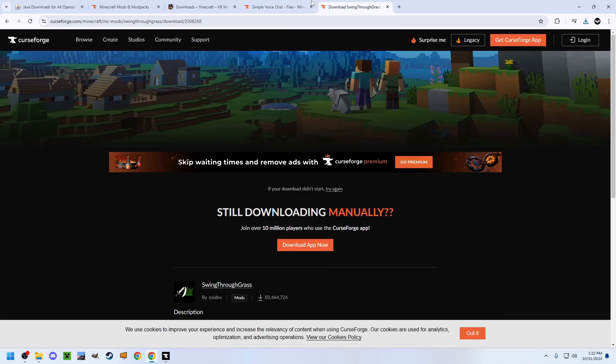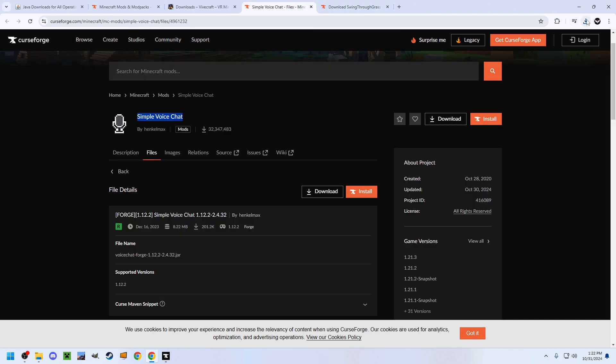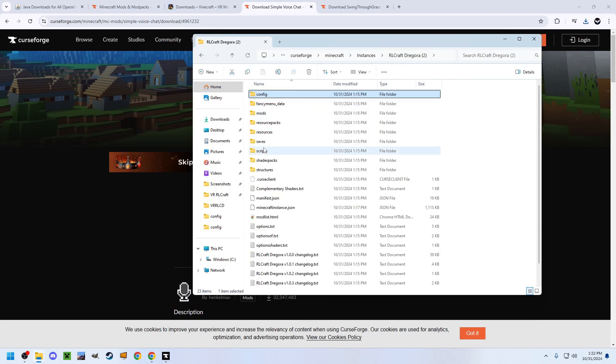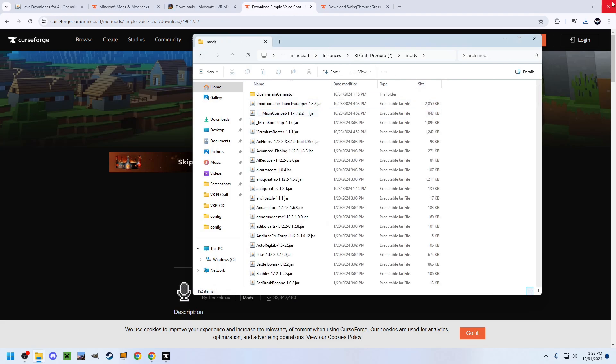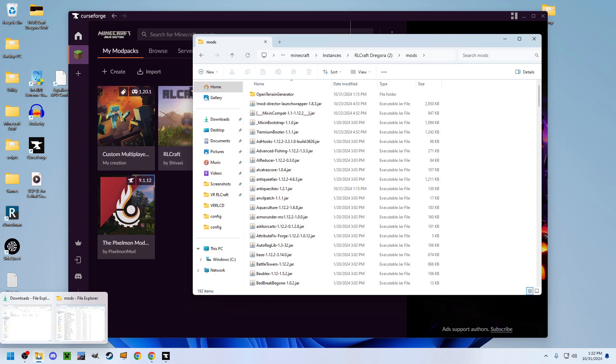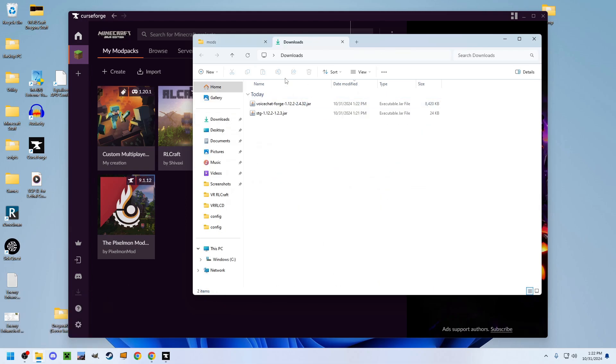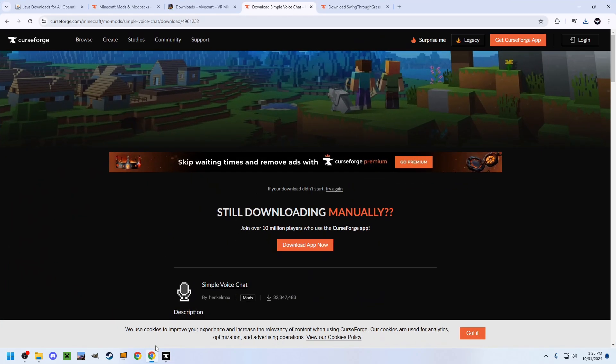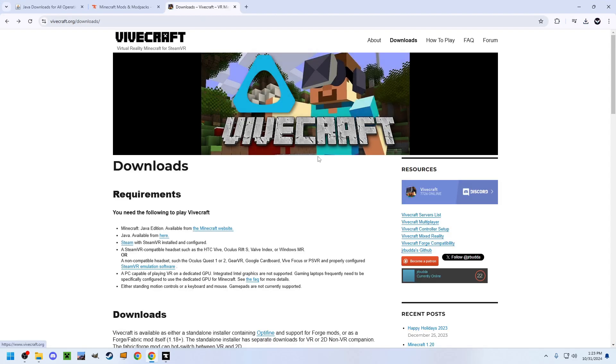Neither of these mods are required, but they improve the experience. Go back to the root of your mod pack, go back to Mods, and drag your mods into the mods folder. The links to these mods will be in the description. Now the important part — we're going to add Vivecraft to your mod pack profile.